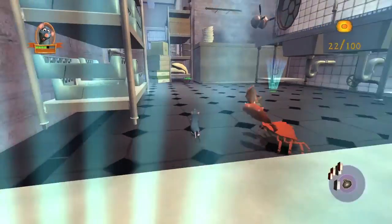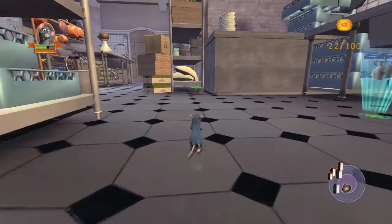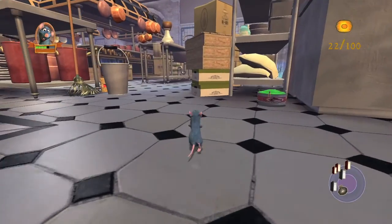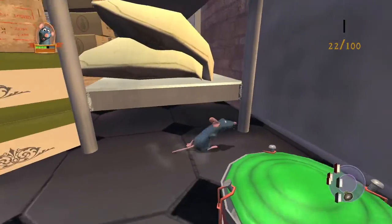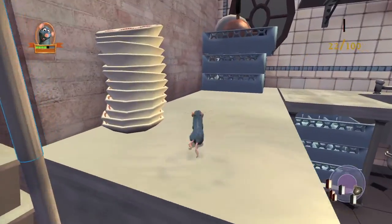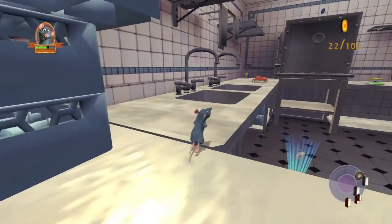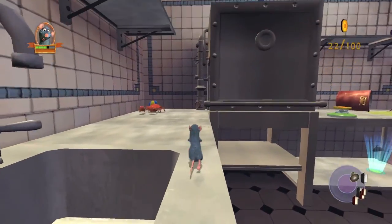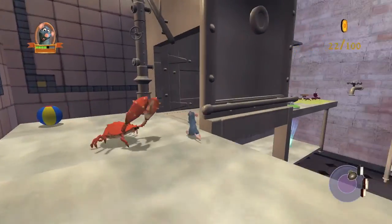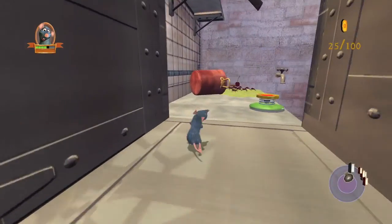Then what you want to do is go back to the start and we're going to grab some of the open world ones. We're going to hit this first trampoline right here and try to land on the countertop off to the right, and you want to head in this direction. Watch out for the crab — he is annoying. But you want to head through this thing, it's like a dishwasher I want to say, and there's going to be three charms in here.